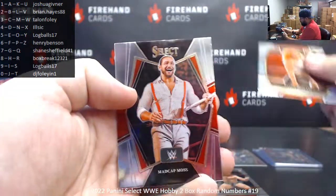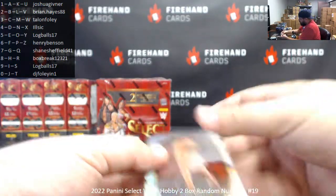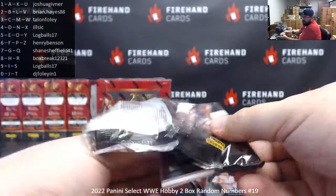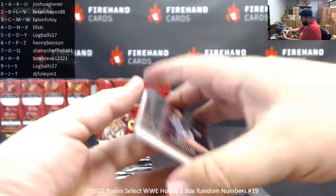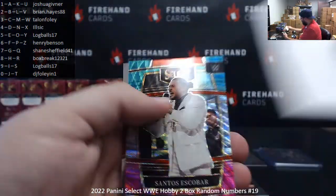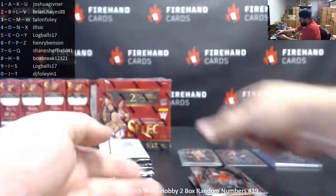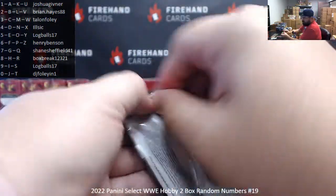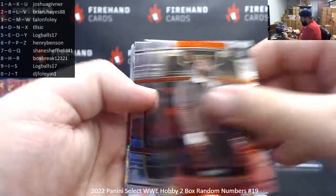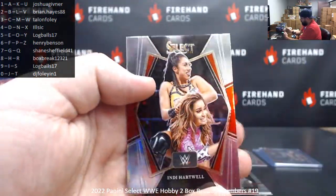Silver Gigi Dolan. And Madcap Moss, premier level. Cora Jade, Angel, and Bailey. Got a tricolor here with Santos Escobar. Reggie, premier level. Omos, Jimmy Uso, Shawn Michaels Phenomenons, Rob Van Dam scope, Andy Hartwell premier level.